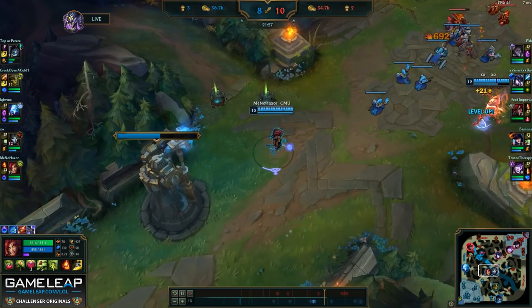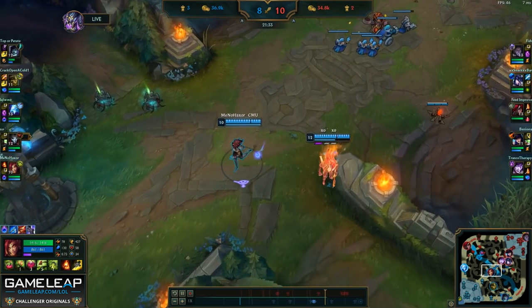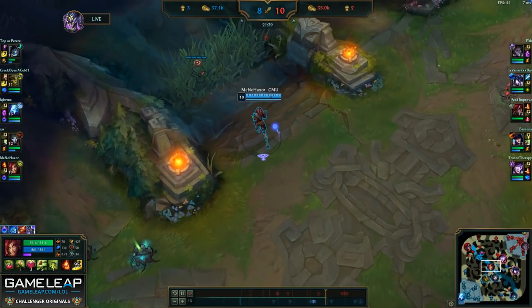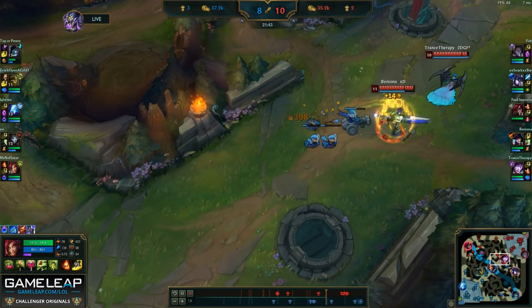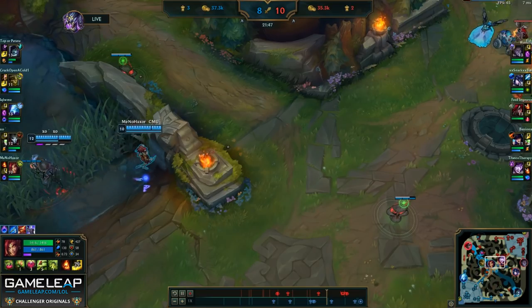There isn't much going on right now. I'm hovering behind Jhin to play bodyguard and make sure he can farm safely without fear of getting caught. I'm thinking about going back to recall, however I spot that Caitlyn is pushing this wave pretty aggressively. I know most AD carries tend to shove waves really quickly, so I think there is a chance she might stick around, so I'm going to choose to wait out of vision and hope that she inches a little bit more forward.